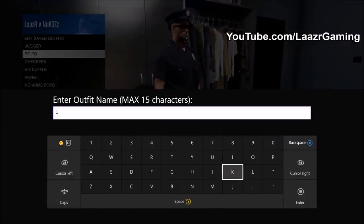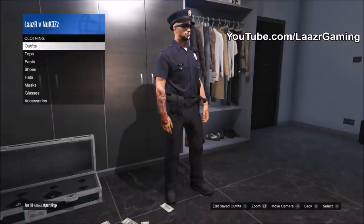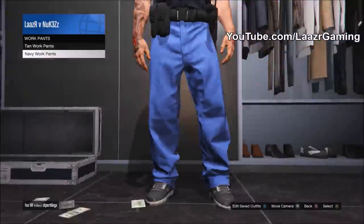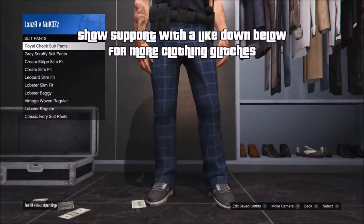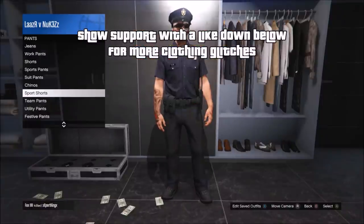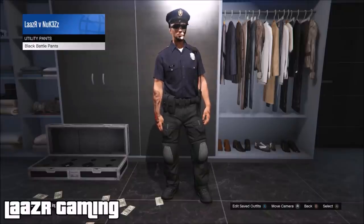However, we are not done. If you save this as an outfit right now, once you die the outfit will disappear. What you have to do is go ahead and save it as an outfit — in my case I call it 'Laser.' Once saved, to keep this outfit you simply need to either change the trousers or put gloves on your character. Rockstar Games has blacklisted this outfit so the game will automatically recognize you as wearing the cop outfit, so you must make a small change.